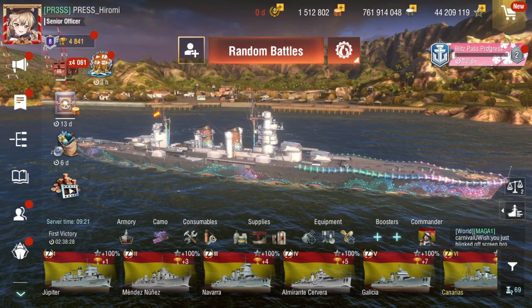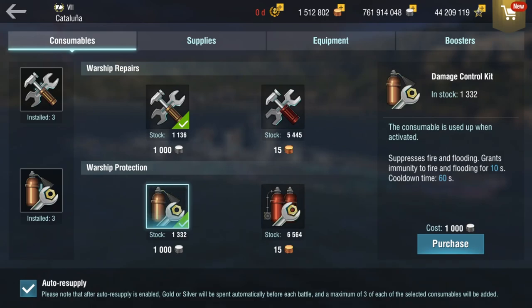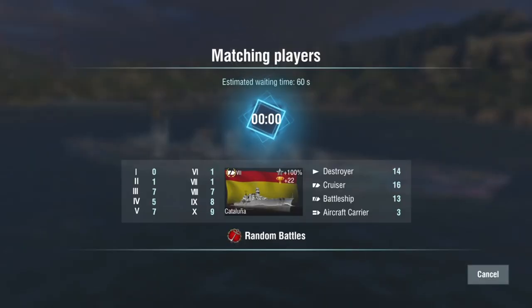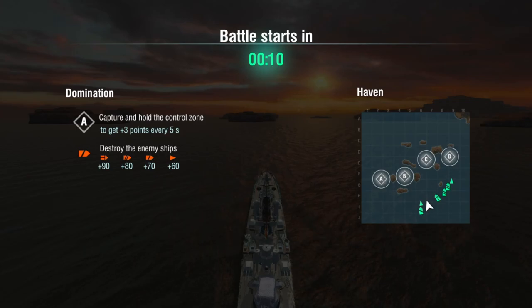Scout Plains is also good. Now I would like to use premiums, but let's just go ahead and do original. And just like that we're in. It looks like we're against — again — another carrier match. I'm surprised we're getting a lot of carrier matches with that CV rework. But in terms of the ships we're against, that's a lot of battleships — this could be a handful. We can actually test the penetration of Cataluna.